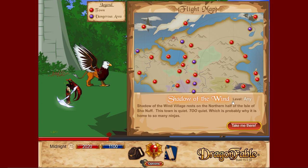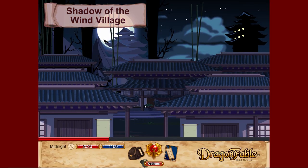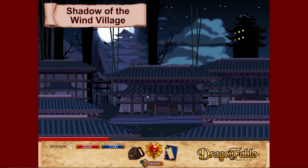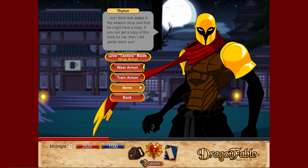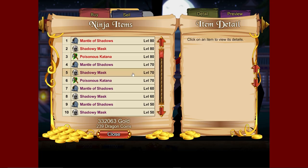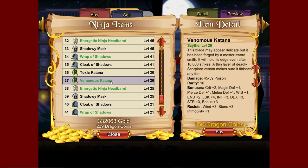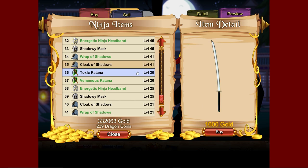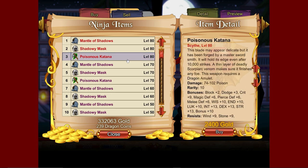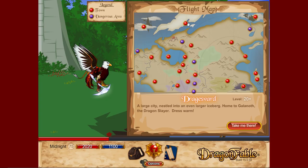Next, Shadow of the Wind Village is just above Osprey Cove. Go to the ninja NPC, become a ninja, then items. There are some really good poison-based weapons here. One notable one is the Toxic Katana — 40 to 57 poison damage. These go all the way to level 80, so pick them up if you need a good poison weapon.